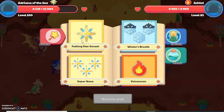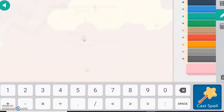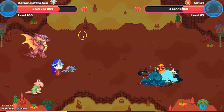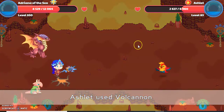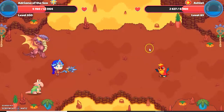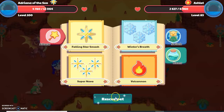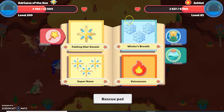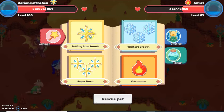Though it would be cool if you could rescue it at full health. Anyway, let's use Falling Star Smash. I just answered that question correctly and I almost killed that Ashlet. You could rescue it by clicking the Rescue button. I'm not going to explain much more here — if you want to know more, watch my first video. Go to my channel, click Oldest Video, and click the first ones that appear. You'll figure out how to rescue it.